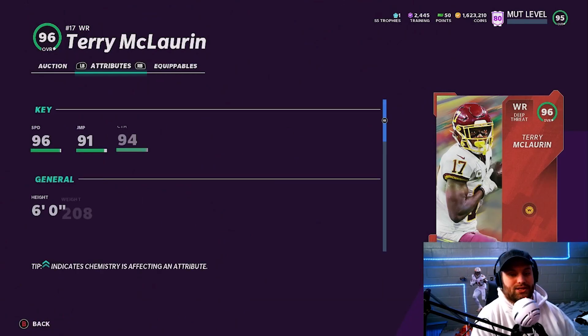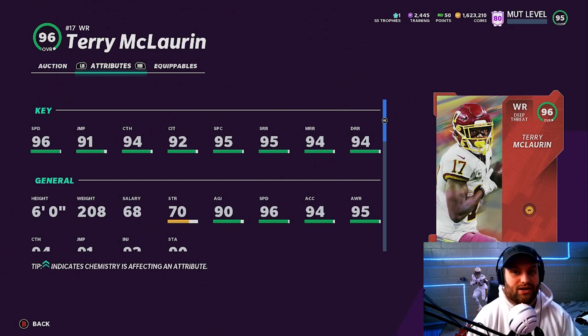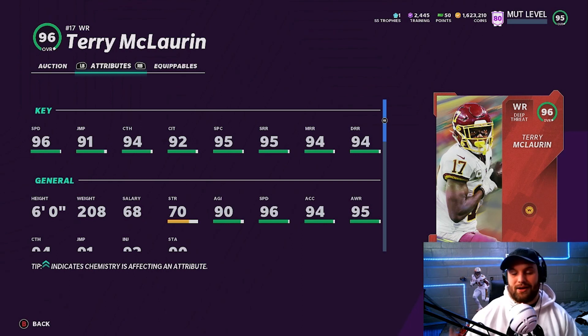At number 1 we have Terry McLaurin — he just got a redux, but you can power him up without even having a theme team and get him to 99 speed. His route running will be all 95 plus after the power up, and his catching is insane. He gets wide receiver playmaker and is six foot. He does not have a route runner archetype but he's worth spending three AP on route tech because of how good he truly is. A 99 speed receiver with great catching, great route running, and wide receiver playmaker — this is why you saw every pro in the MCS using this card. I could see him on my team for almost the rest of the year. Terry McLaurin is my number one.